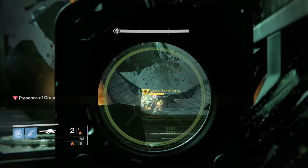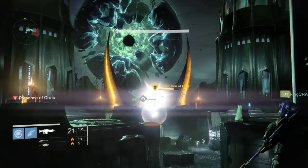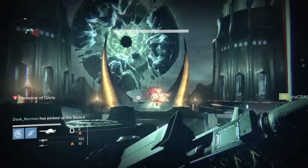He goes in for his hack, then does the Blink Strike — there he goes. He dropped the relic, Blinked him, went invisible. We wait for the shield to come back up, DPS Crota, then boom — we take him down again.